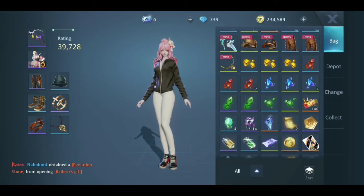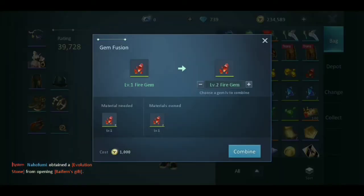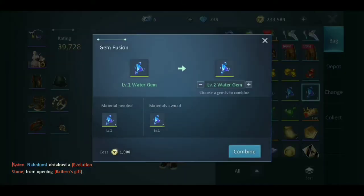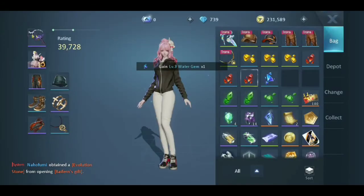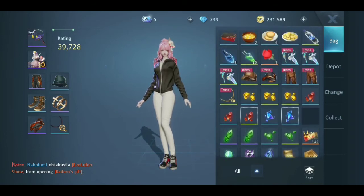If you have it, you can check your core. My rating now is 30,039. Next, this is a fire game — you can combine, guys. Save up, tick to level two, then level three. I have just one, but it's okay, don't worry.